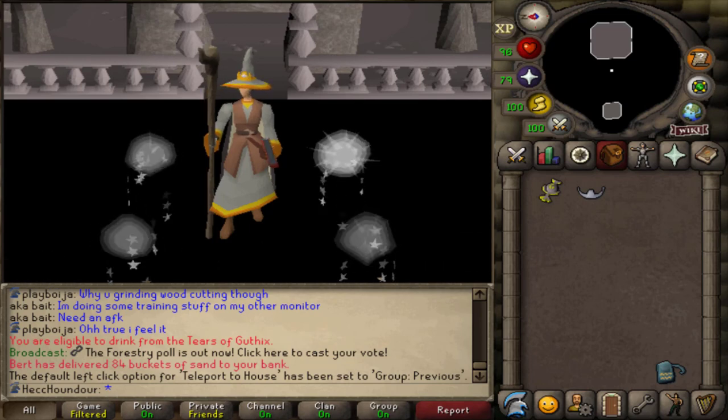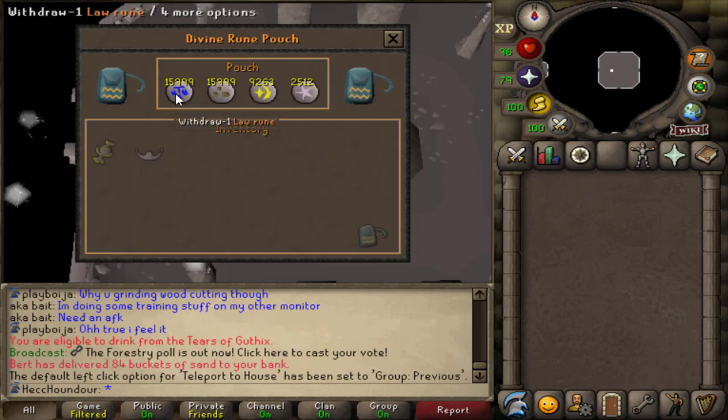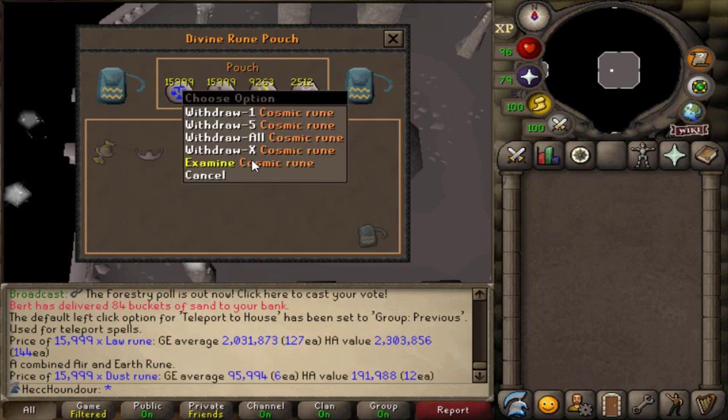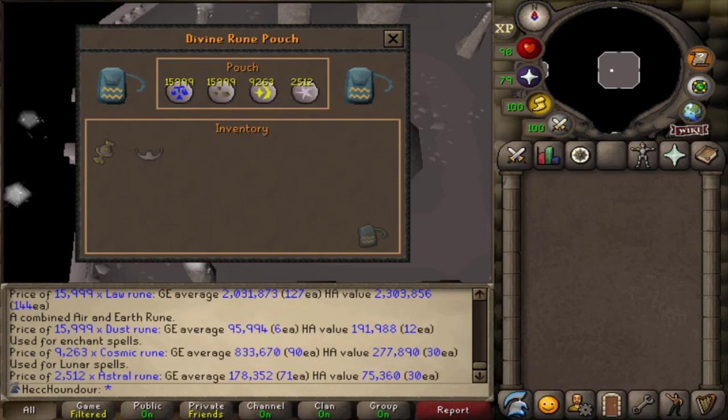Your setup might be a little different depending on what you have available, but basically you want to have a way to teleport to the bank and a way to teleport close to a fairy ring. I'm using dust runes and law runes to teleport to my group Iron Man partner's house to use his fairy ring. You could also use a quest cape, slayer rings, or teleport to the GE and use the fairy ring to the west.